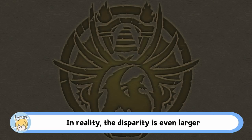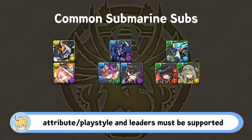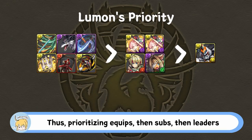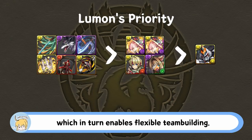In reality, the disparity is even larger as many equips can be used almost anywhere, while subs are usually limited by attribute or playstyle and leaders must be supported by specific cards for optimal play. Thus, prioritizing equips, then subs, then leaders generally leads to good box development, which in turn enables flexible team building.